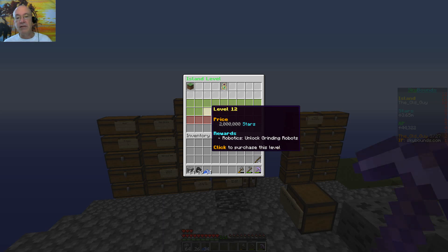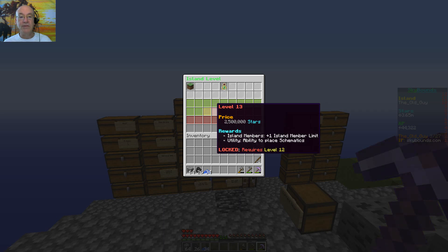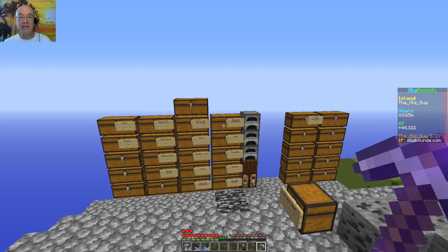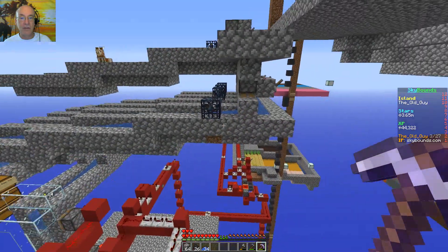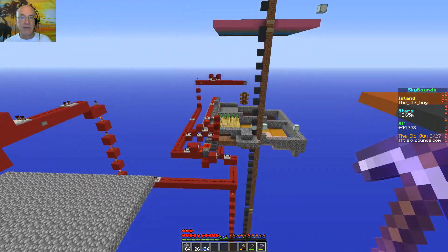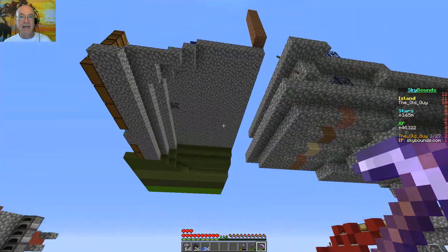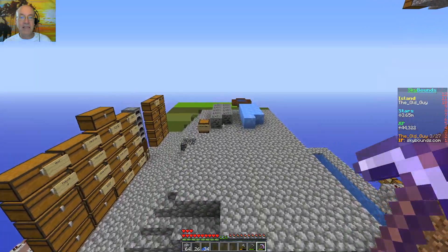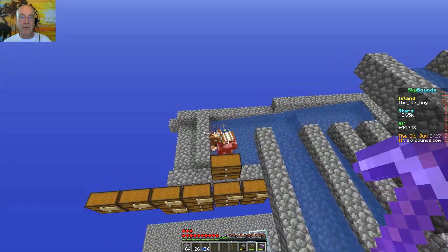I've been selling stuff up to 3.65. What's the next island level? We need to look - it's two million. We get grinding robots then, and schematics. I don't have any of those observers and droppers - that would be kind of sweet to get to that point. So there's two and a half, four and a half, nine and a half million stars to get to that level. I don't have a real big need to do my island upgrade yet, and I don't have enough money to get to where I want it to go, so I'll keep on grinding.